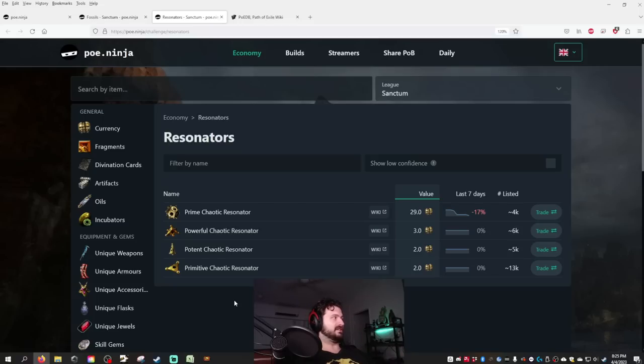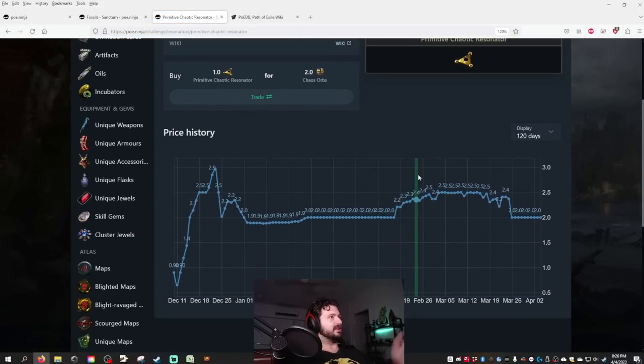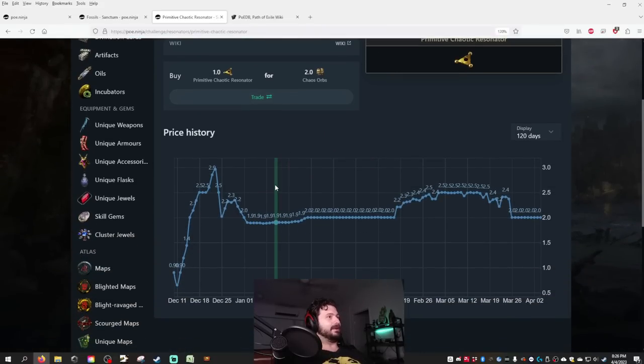You can craft crazy gear — like taking an elder or multi-influenced item and crafting an awesome kick-ass item. Some modifiers can only be achieved from specific fossils. For us delvers, we're the providers of these resonators. Because not everyone plays Delve, the market is somewhat bare, which means liquid currency from selling resonators is highly accessible. Primitive chaotic resonators drop constantly in Delve and can also be obtained via azurite, which I'll explain shortly.